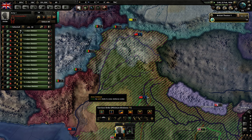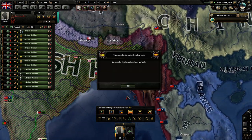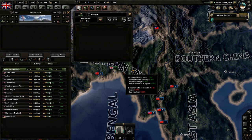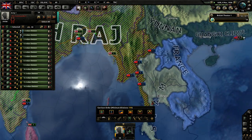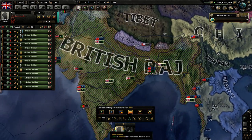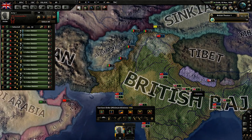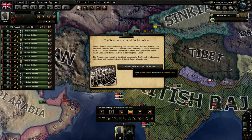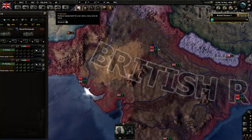If you have relatively smaller manpower or you're playing as a minor nation, you could just puppet your neighbour and sponge off their manpower, which is going to be really useful. One thing to note though: if you are a smaller nation without a lot of production power, making them a puppet might not be the best choice in some cases.